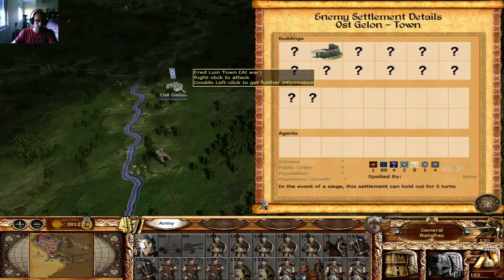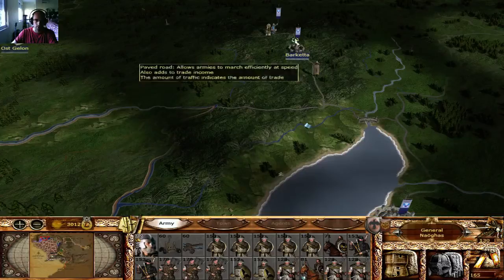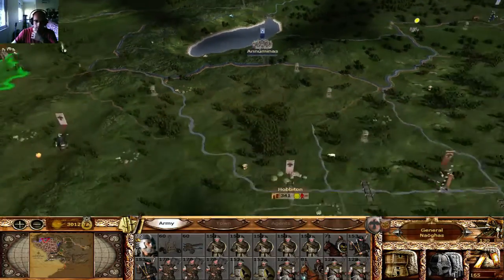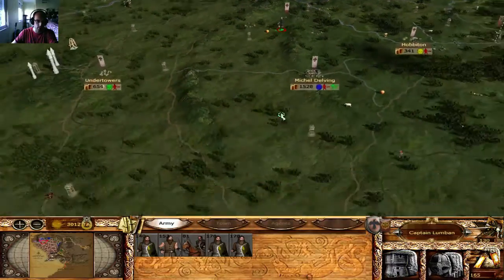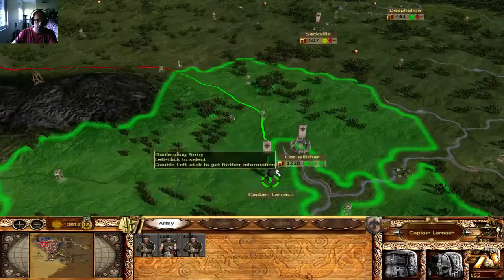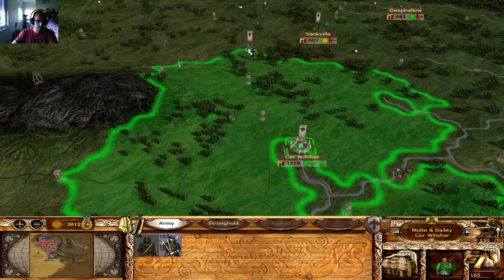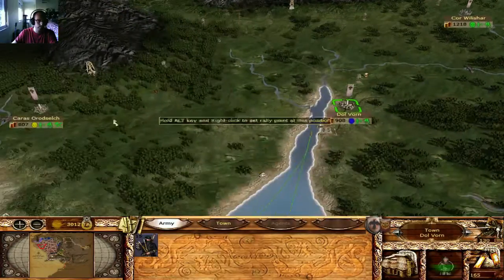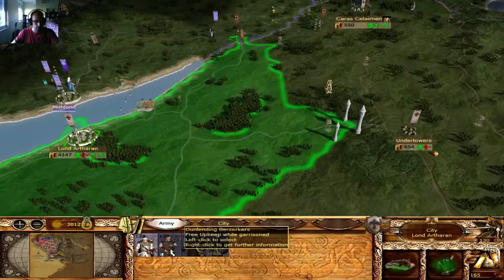I wish I would go against Ered Luin, but honestly I really don't want to mess with them. They have a lot of important units everywhere. They've retaken Unuminous, and now I'm ready to go over there. I have a decent unit, I'd say. Still producing pikes everywhere, so that's nice.